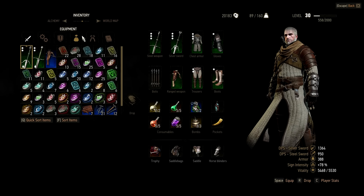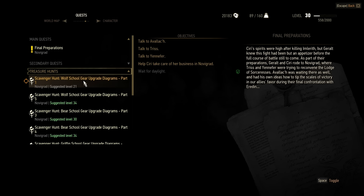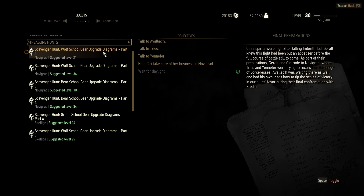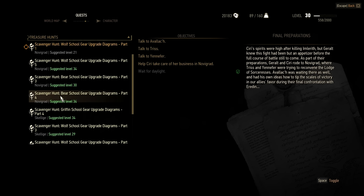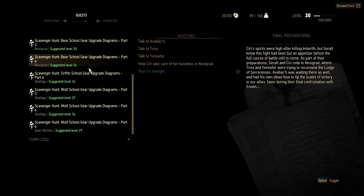Which leads me nicely into today's session. During the last session I asked: do you want me to carry out these treasure hunts on camera or off camera? And categorically you said you want to see me do them on camera. Which suits me just fine, because this will serve as a bit of nostalgia as we travel across Novigrad initially, move to Kaer Morhen and then finish up in Skellige gathering the various pieces of Witcher school gear. We can use that time to reflect upon our experiences of The Witcher 3.